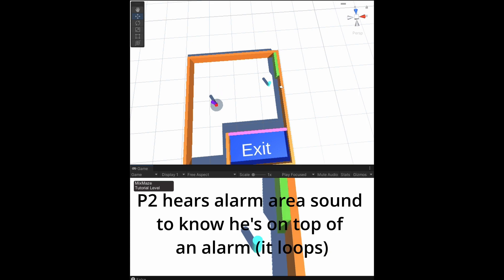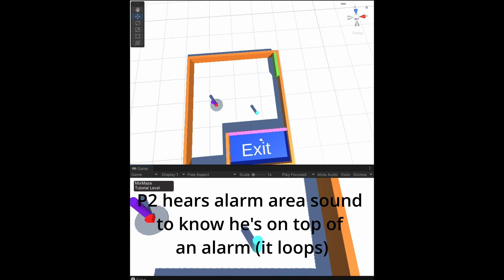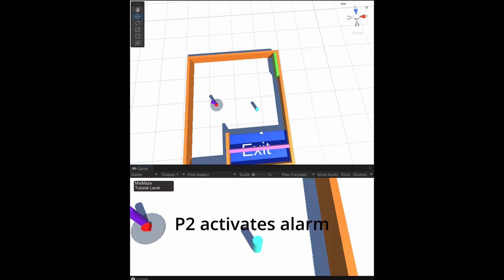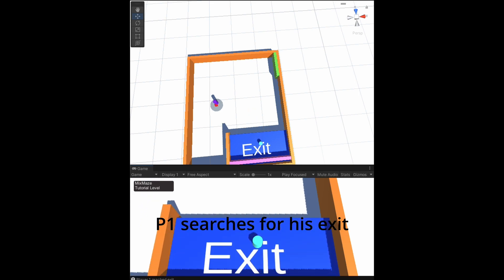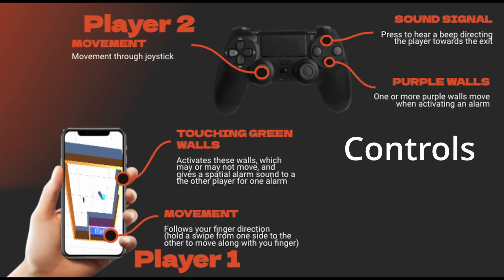He'll hear the sound that he's on the correct alarm area, and then when he decides to, he can press X — or whatever the south button is on the gamepad — and activate a wall. He'll get an audio cue for that as well. Then he can exit off the platform to stop hearing that sound, and press the triangle or north button on his gamepad to hear the beep for the exit.